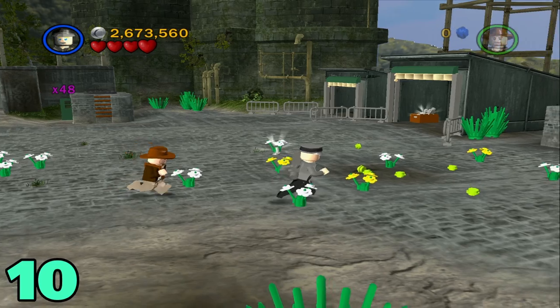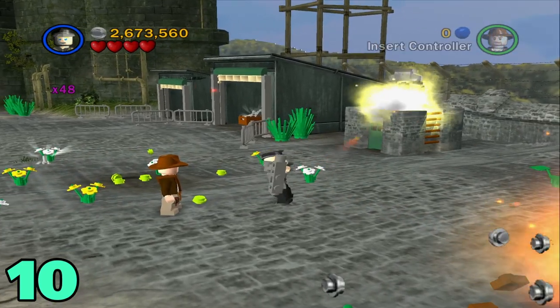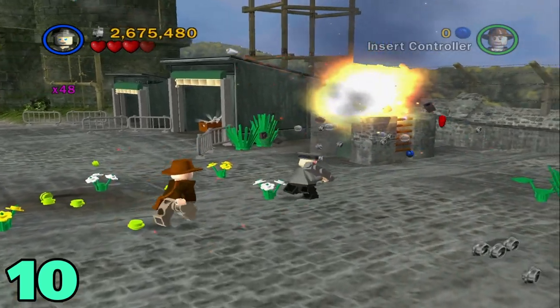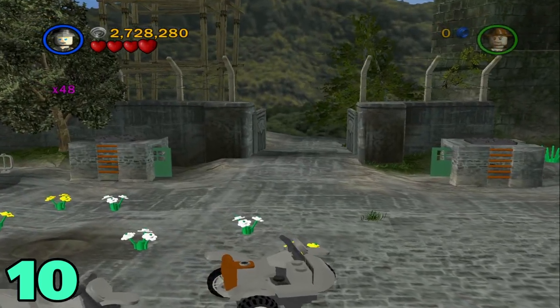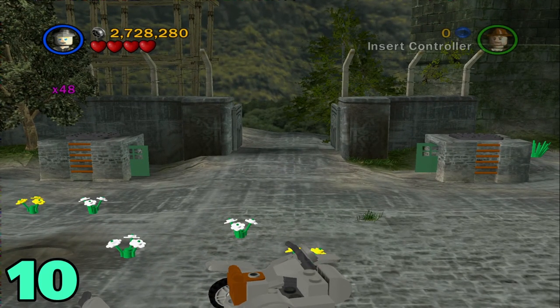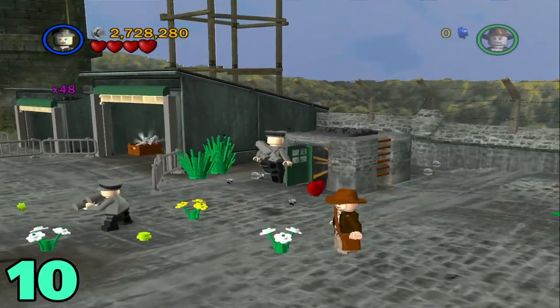Artifact number ten is going to be in the same area. All you got to do is destroy this turret thing on top of this roof. Once that is destroyed, it opens up the gate for you, but it also opens up the door that's underneath it, and the artifact is going to be inside this same building right here.